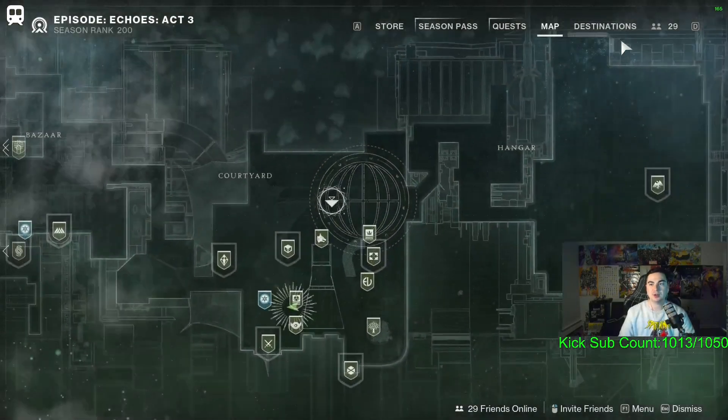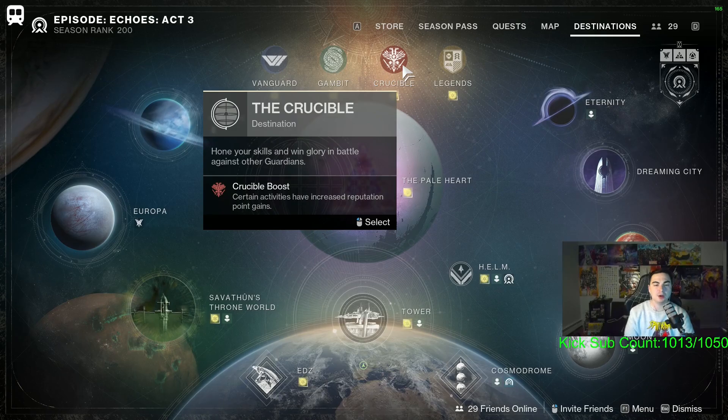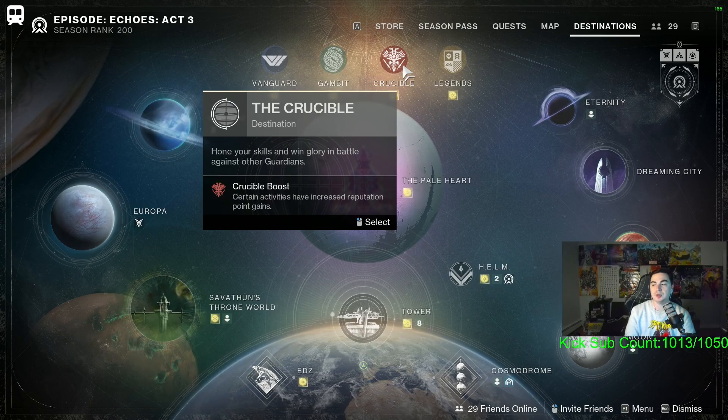In order to get the Wicked Implement catalyst, this drops from playlist activities - so Vanguard, Gambit, and Crucible all have a chance of dropping this catalyst upon completion.